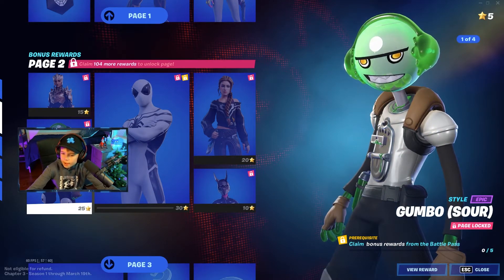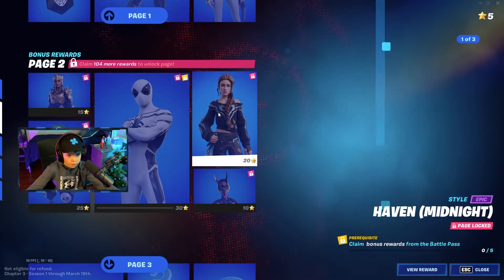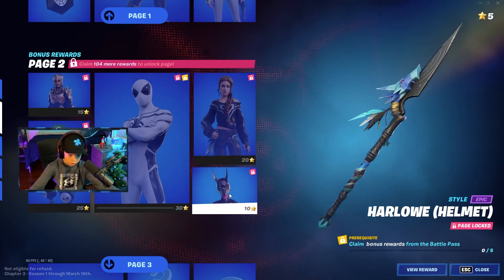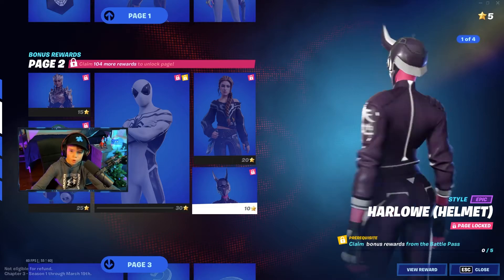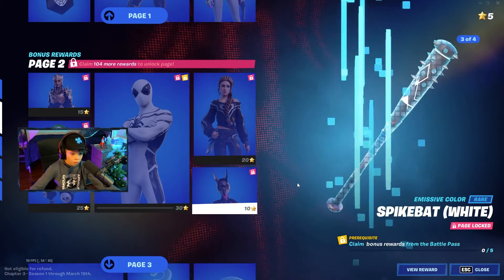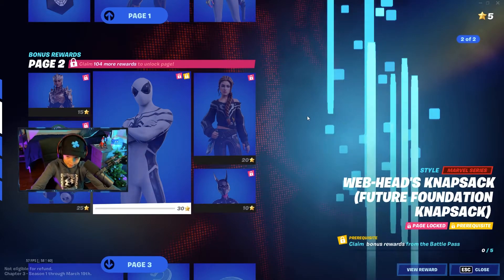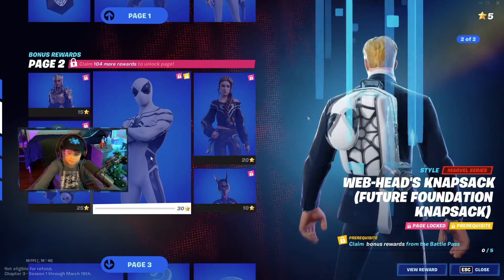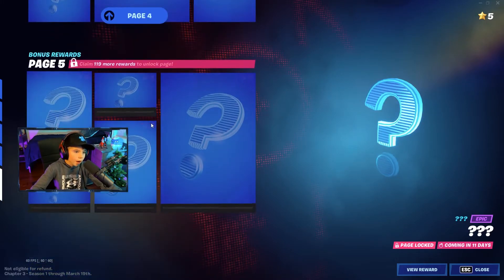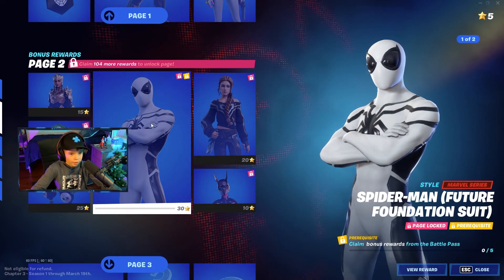There's a style for the Gumbo character, another style for this person — really cool — and then a style for her, she looks cool. We got Spider-Man Future Foundation — that's pretty cool! There's also all the other stuff I haven't unlocked yet.